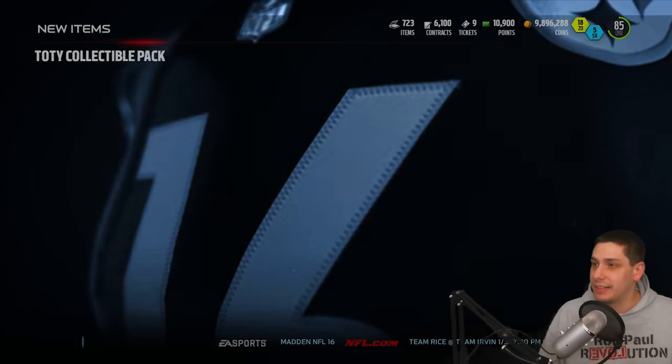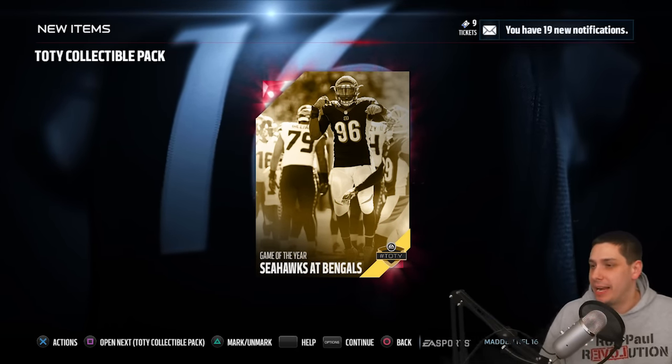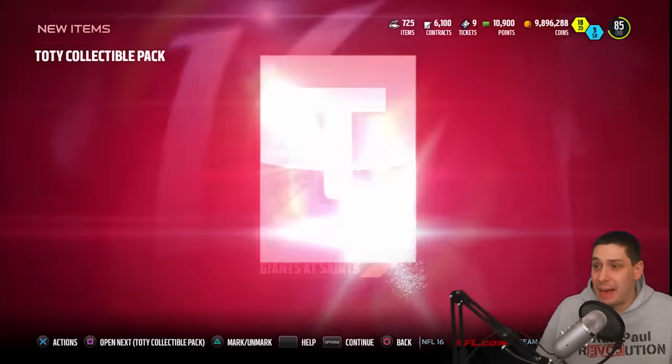Let's do it — Team of the Year collectible pack, let's see if we get anything here. Come on — and we get Seahawks at Bengals, which I think yeah, this is one of the cheapest ones. This one's going for like 9-10k right now at the time of me opening this. Let's see if we can get something in another one of these. By the way, 9-10k is not bad.